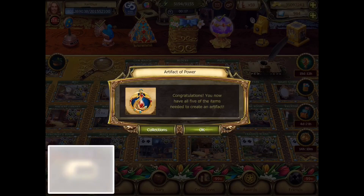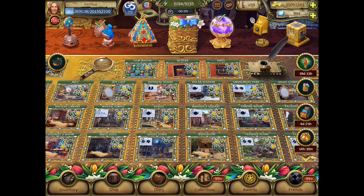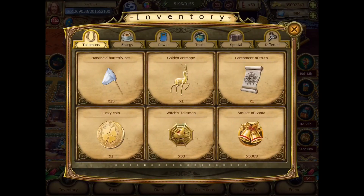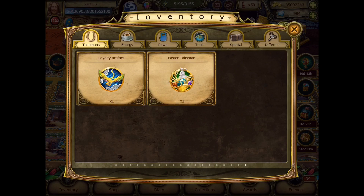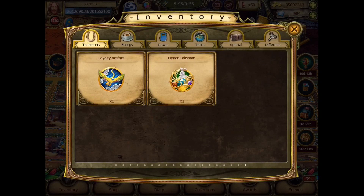Pictures. All right, take a picture of that. Get that in there. Get a picture of this. Inventory — go all the way to the back. So many of them. Easter Talisman — what does this do again? Increases the time for examining photos by 25% for 48 hours. All right, I'll accept that.